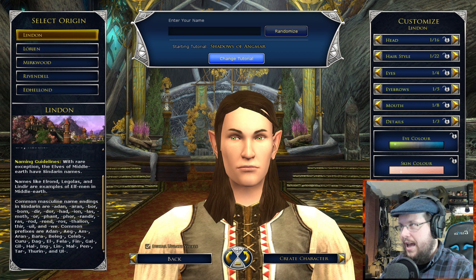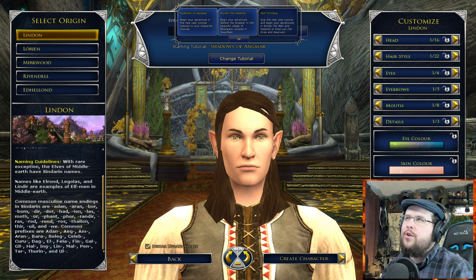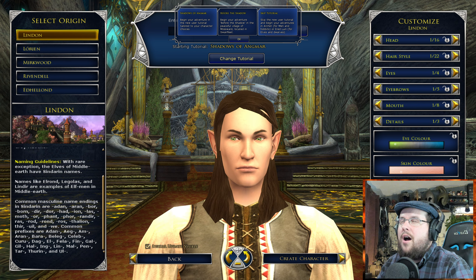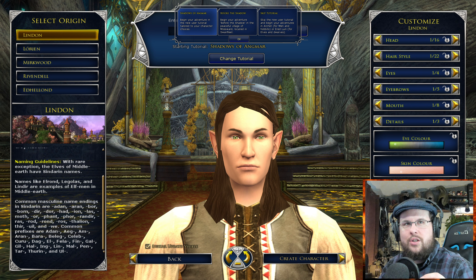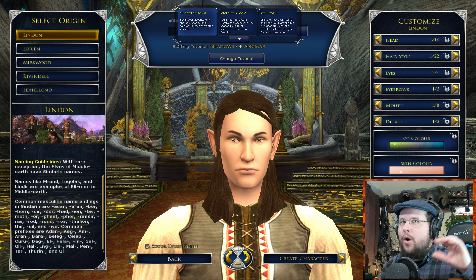Right underneath here we have the starting tutorial options. Shadows of Angmar is the one you'll get as free-to-play — it's been in the game forever. But if you want something new, the new Before the Shadow expansion covers levels 1 to 32; you just click this and choose that. You can also say skip tutorial — skip the new user tutorial and begin your adventure in Archet for men and hobbits, or Ered Luin for elves and dwarves. Or you can do the intro where you begin with the new character tutorial tailored to your character's choice — meaning it's tailored to your race.